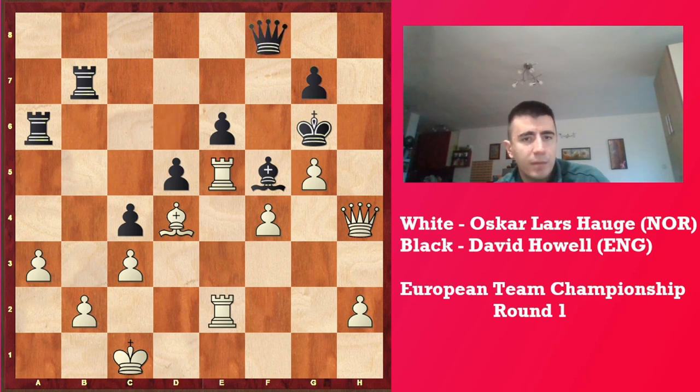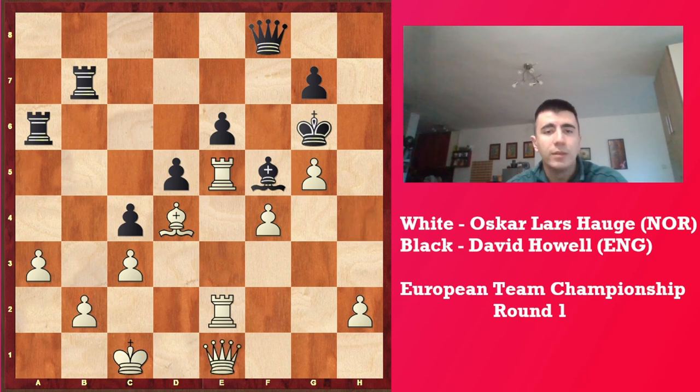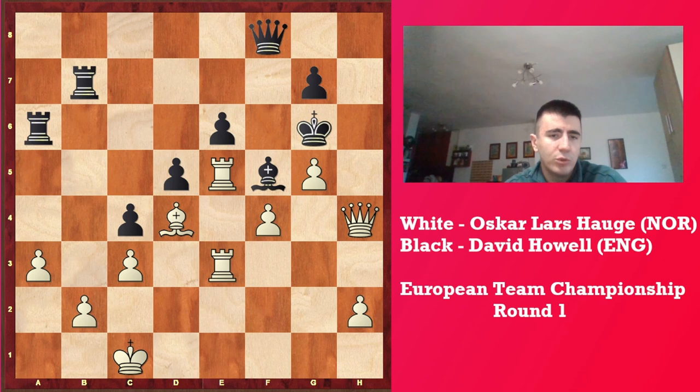To stop any entries, Qh8 — he goes Qf8. And now white plays Qe1. Rook from e2 to e3 would be even better.